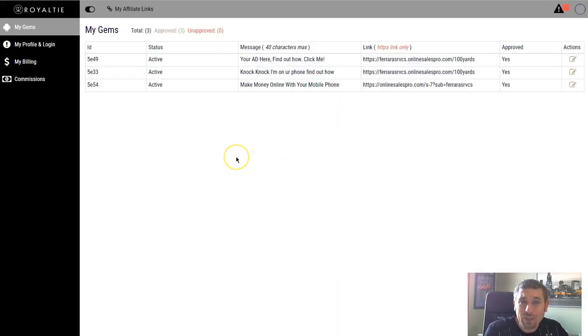When we log into Royalty, you can see this is how you program your gems. I have three gems right now with three different messages going to my landing pages. When I go ahead and edit it and submit it, they say it can take up to 24 hours — but with Royalty, within less than an hour, I'm getting an email saying my message has been approved, which I think is pretty cool.